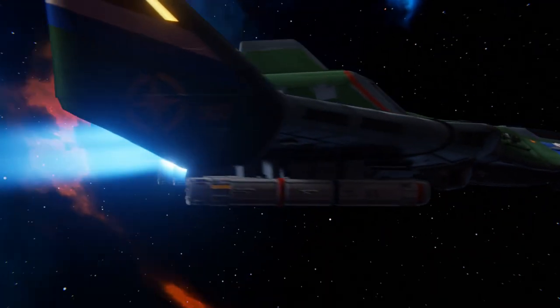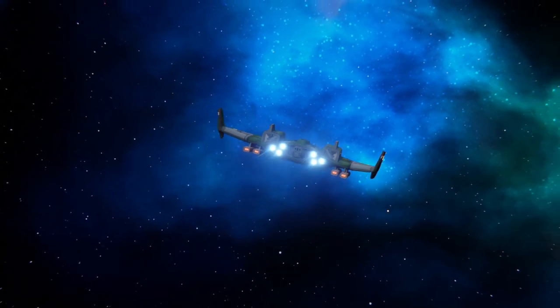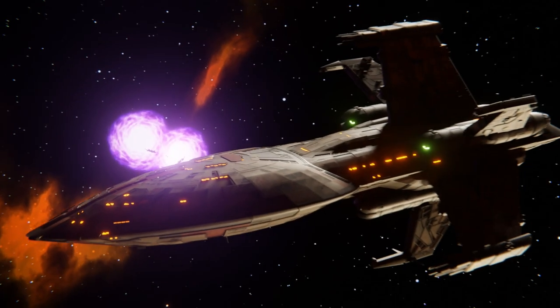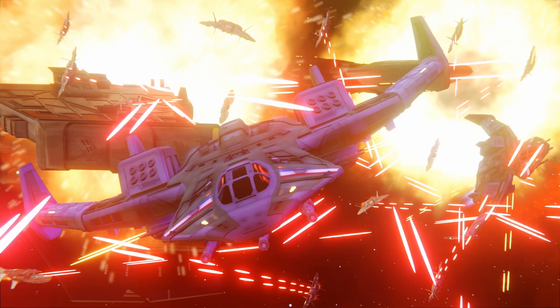But there was one thing that she had that most other Confed and even Kilrathi fighters did not: a jump drive. This allowed for a Broadsword wing to jump into the next system, hit their targets, and — hopefully — be able to jump back without endangering their home carrier or fleet.